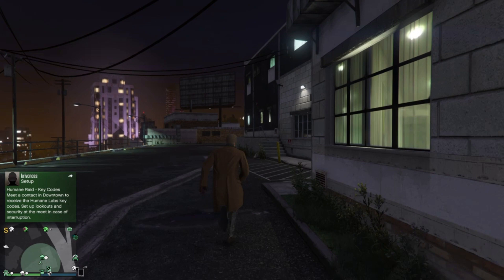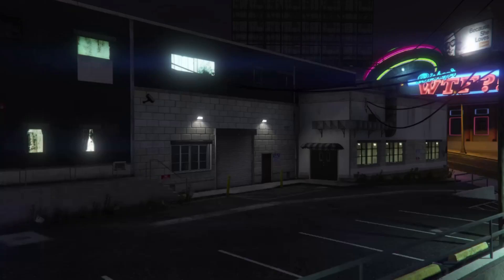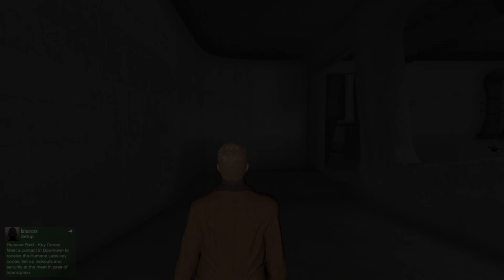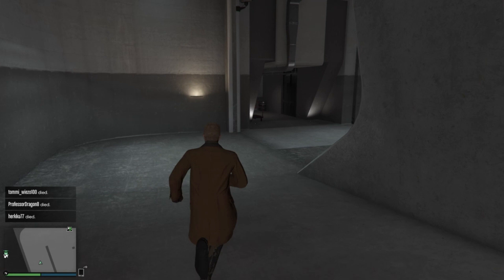After this, you can just return to your nightclub. As you can see, the car will be changed to the car that you had in your MOC, which in my case is the Apocalypse Issy. If you want to know more about how to sell these dupes, how not to get detected by Rockstar, and how not to get banned, then watch my other dupe videos where I explain it more.